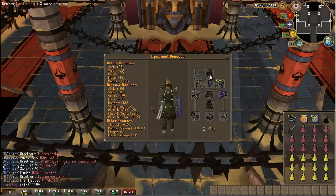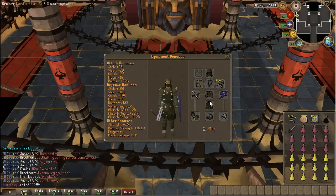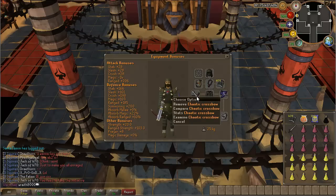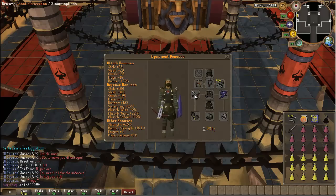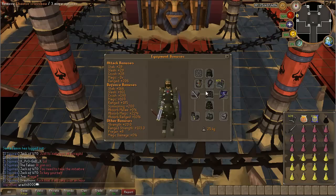For the gear, I actually recommend full Karil's or black dragonhide. When I first did this in the quest, I actually did wear black dragonhide and it worked out fairly well. Or if you have it, you can also wear Armadyl armor. If you have it, you do want to use a chaotic crossbow, or a rune crossbow is fine — that's what I did for the double Nomad — but I got a chaotic crossbow this weekend, so I decided to use it.